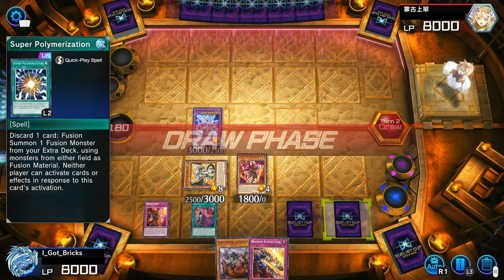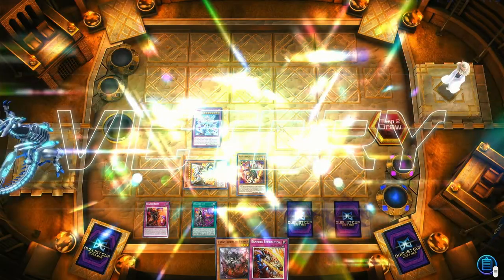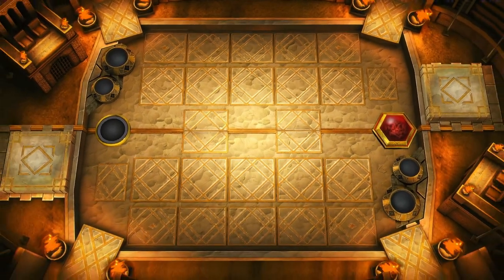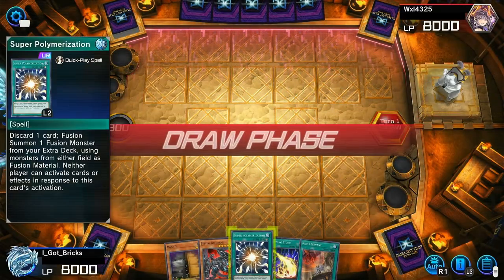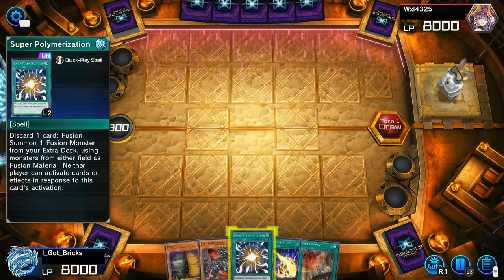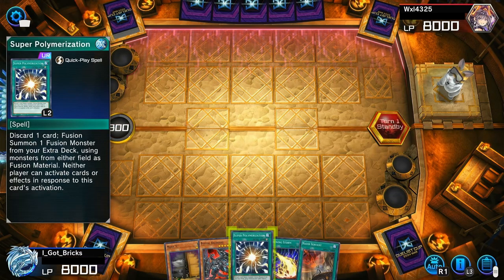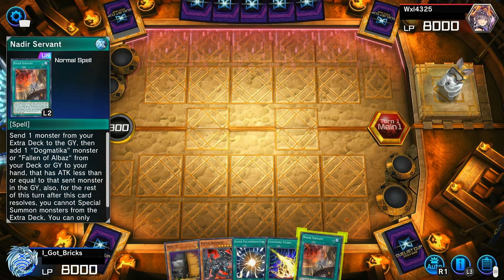We also have Super Poly just in case. Second duel — this is the level up, we have to concentrate. Not bad: we have the Roach, we have Lightning Storm, we have Super Poly just in case, and we have Serving. Can do a lot with this.